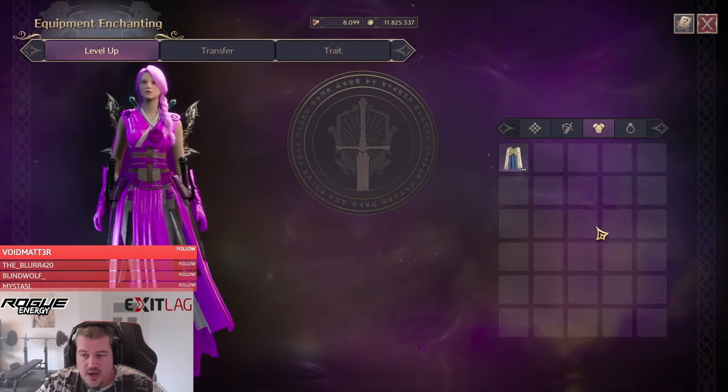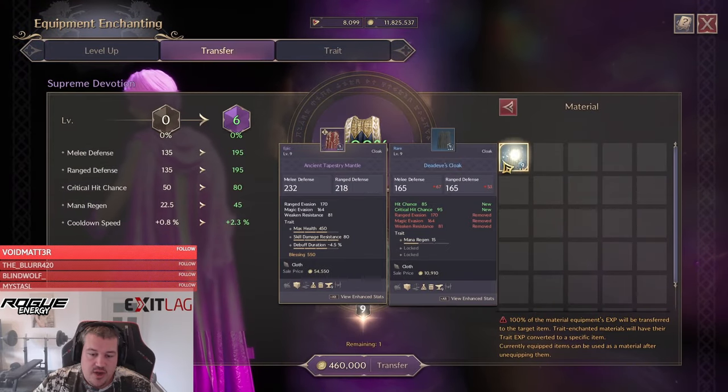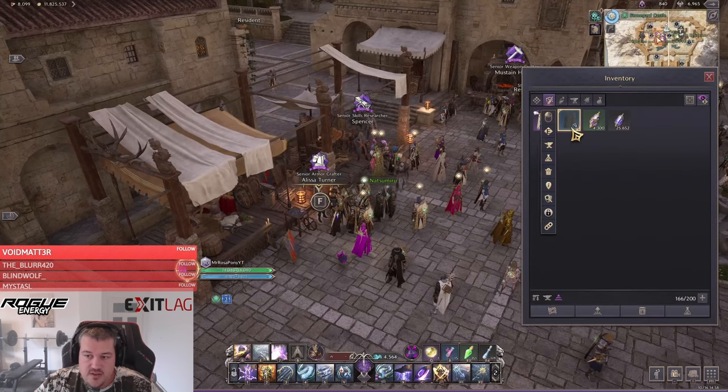We got it to nine. Now if we just transferred that item at 600% we would lose value — we cannot do this. The next thing you want to do when transferring the item is actually trade it out first.